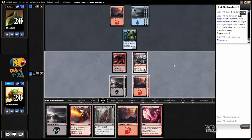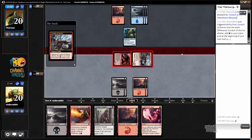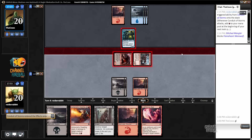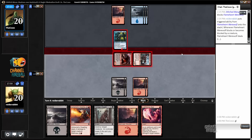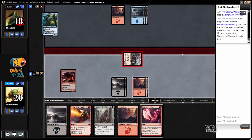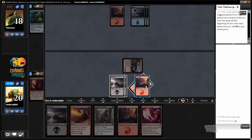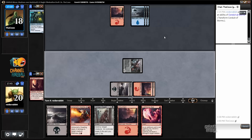Given that I now have an instant-speed removal spell, it doesn't seem that bad to just attack with both my creatures. Post-combat transform — otherwise my mana is going to go to waste. I feel like this is going to get bounced or killed or something, but might as well spend my mana.